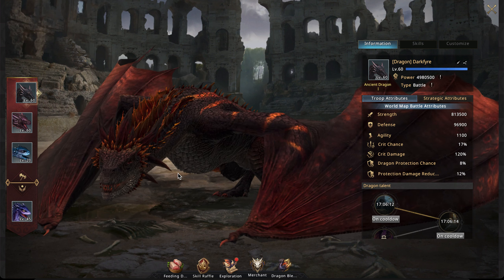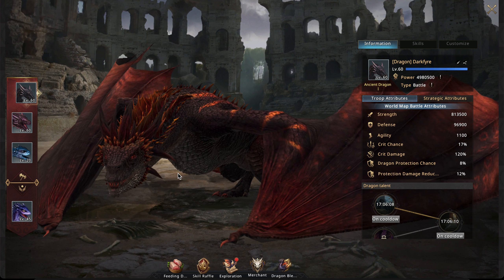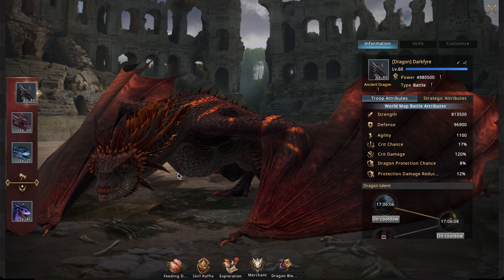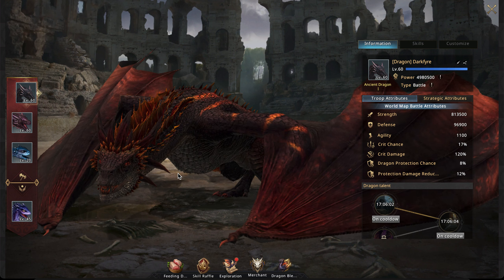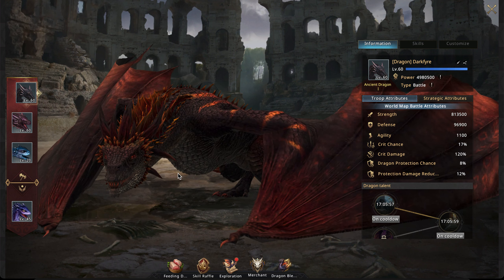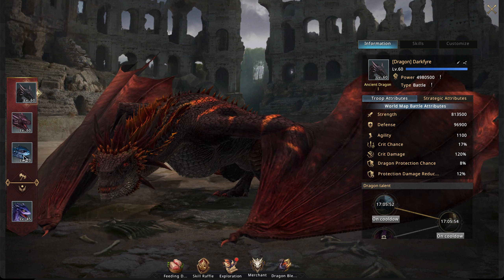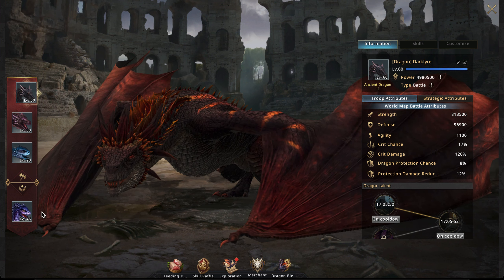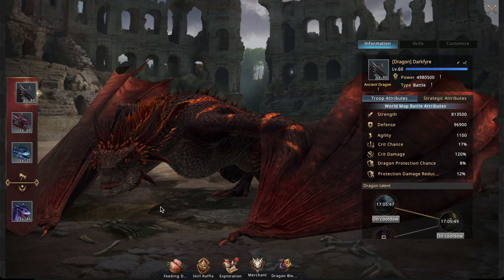You'll notice there are four different dragons in the game right now. I have unlocked all of them and I'm happy to go through all of them with you. Be aware that a good deal of my dragons are probably stronger than yours — my first two dragons are maxed, but my sapphire dragon and lightning dragon are not.